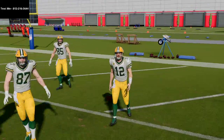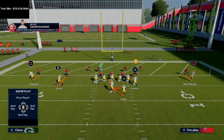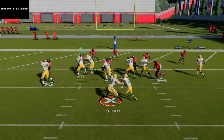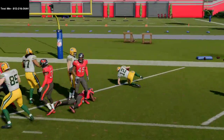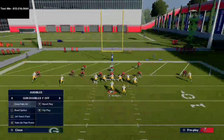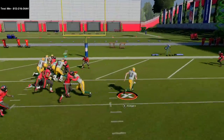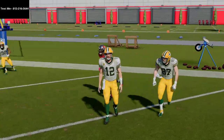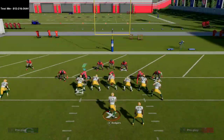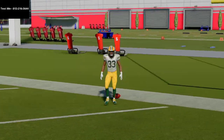One other thing I like to do is motion this guy over just to keep it consistent — it's based on tendencies. It's not the auto motion, so they'll be able to tell. But you get pretty good blocking. You can quick snap or do the motion over — up to you. If they crash down, it's an automatic touchdown. There's nothing the defense can do unless they user it. And if they don't crash down, this is actually very good at opening running lanes for your running back.